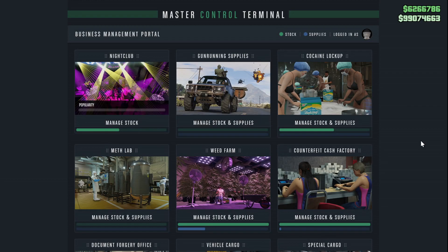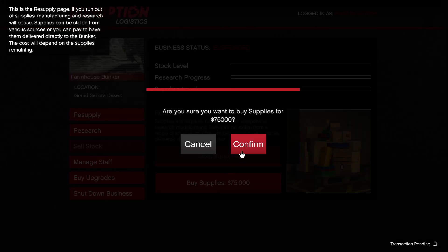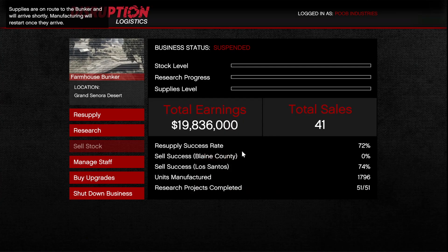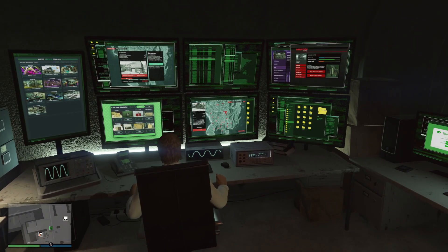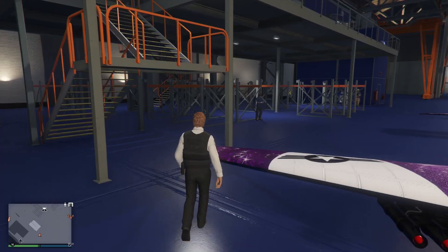Mistake number four is sourcing supplies instead of buying them — and this is one even skilled players make. In gunrunning supplies, you can either steal supplies or buy them for $75,000. You should buy them. Stealing supplies never maxes out the stock level, meaning you may need two or three steal missions just to fill it up. Just spend the $75,000, walk away, and come back when it's full. This applies to passive businesses like the nightclub, the acid lab, and motorcycle club businesses.